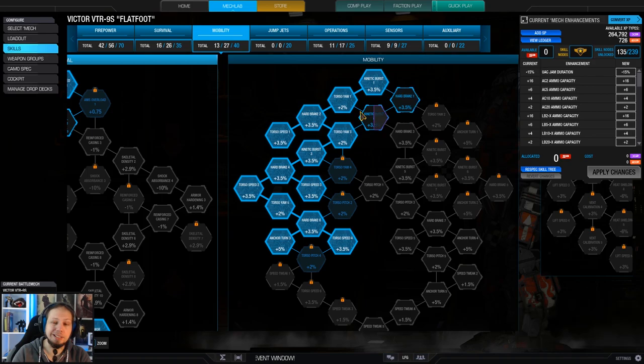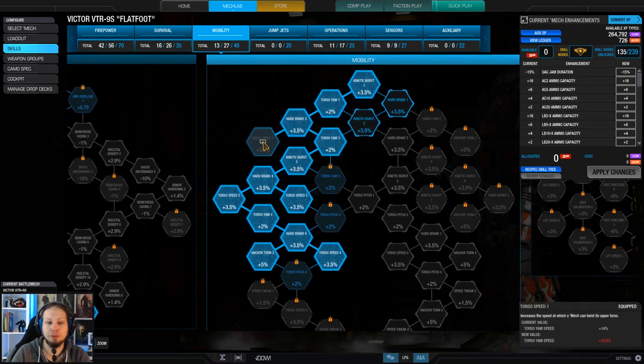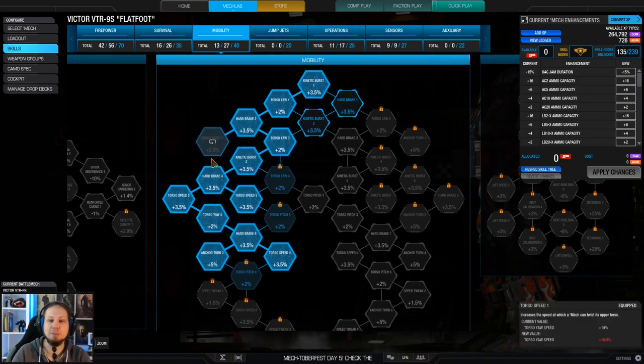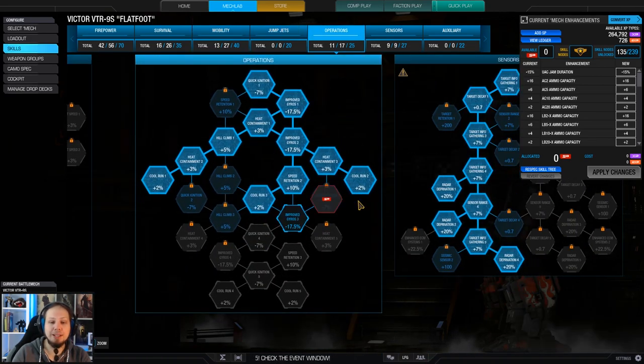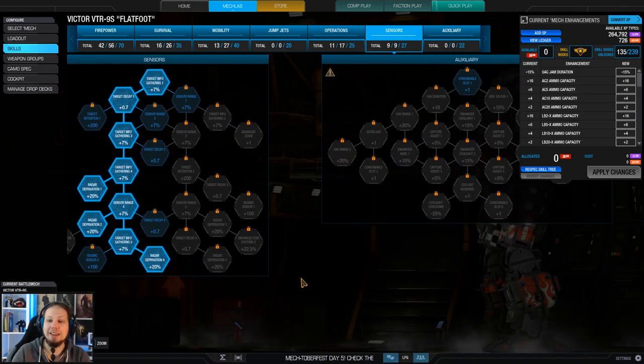I want armor because the Victor has armor quirks, and amplifying them with skills is good. We have a little bit of torso mobility here because the hitboxes are not great, and you want to splash incoming damage with a torso twist. Therefore I went for torso yaw, torso speed, kinetic burst, heartbreak, and anchor turns. I'm running 6% cool run and 60% radar deprivation.